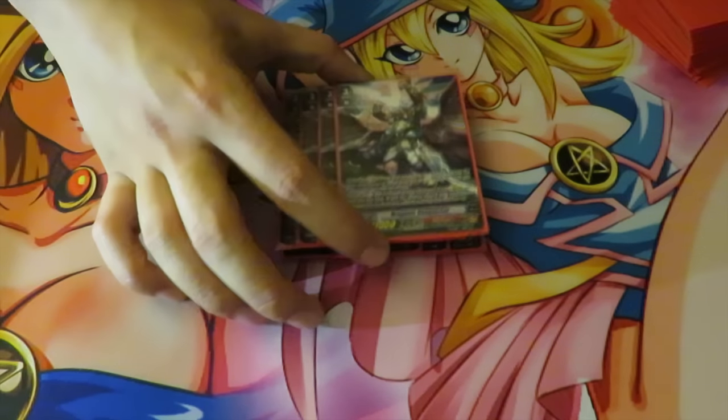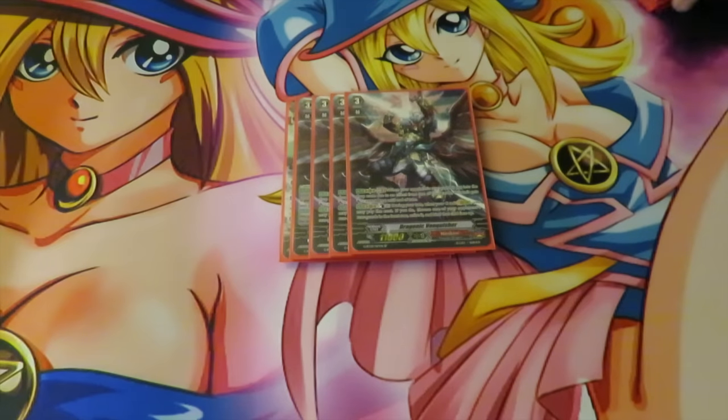And for the main boss of the deck, we run 4 Dragonic Vanquisher. Skill on stride: CB1, bind one of your units, retire and bind one of your units in the front row. Really, really powerful card — you want to ride this card just to accelerate your binds and to get all the names with VMAX and Voltage. So those are our Grade 3s.